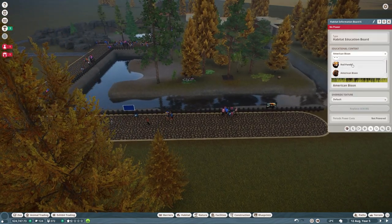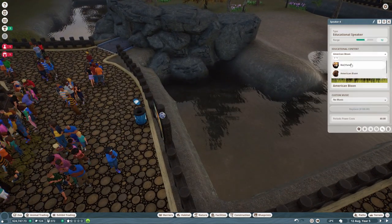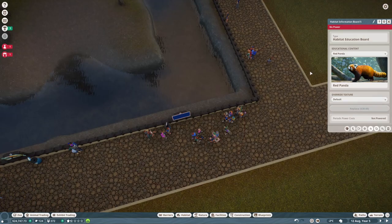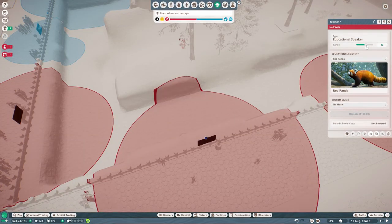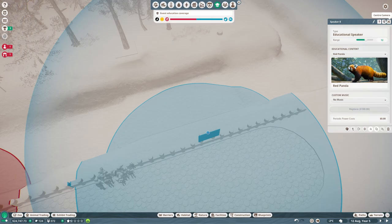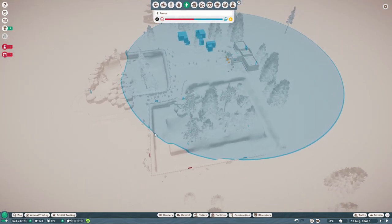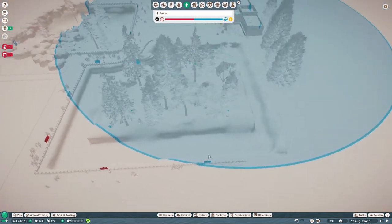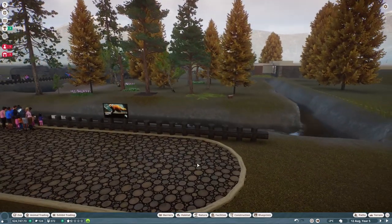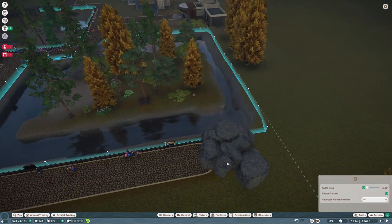We also probably won't have power over here, so we're going to have to sort that out in the next episode. I'm just going to adjust all of these to be red panda, and then the speakers as well. I'm not worried about them not working at the minute - we'll do that in the future, it just needs to be hooked up to power. It's not the end of the world. I think this one must be powered by the original - it's only these two that are missing out. It's almost like I planned it!